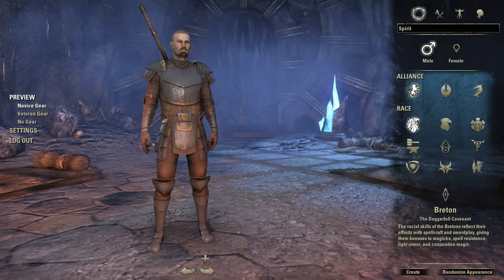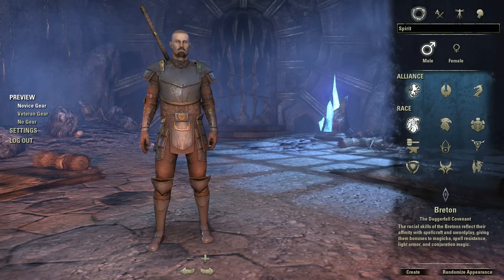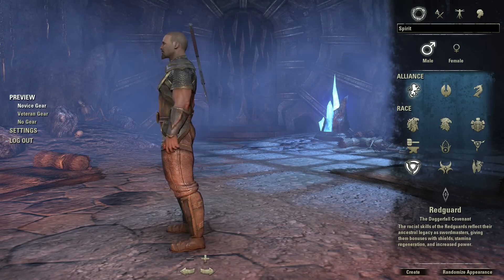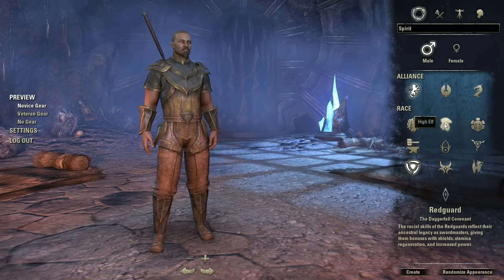These guys - the Bretons - would most likely be magic, mostly magic. But also sword - so I'm assuming they'll be close combat magic, like a paladin I guess. And then we have the racial skills of the Redguards, which reflect their ancestral legacy as swordmasters, giving them bonuses with shield, stamina regeneration, and increased power. I like all of those.